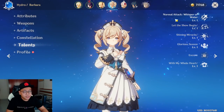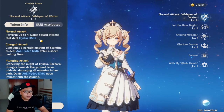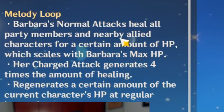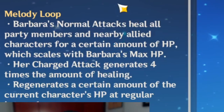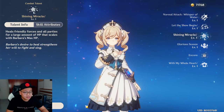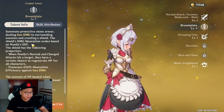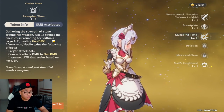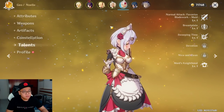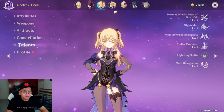Before you build anything at all, look at each character's skill scaling. For example, Barbara's default attack does hydro damage, so having hydro damage bonus on your artifact is great. However, her healing scales with her max HP — she heals all party members for an amount that scales with Barbara's max HP — and her ultimate also scales with max HP. But with Noelle it's different: her shielding skill scales with Noelle's defense, and her ultimate's attack buff also scales based on her defense.